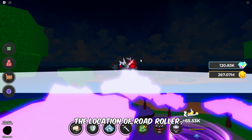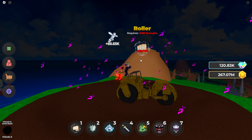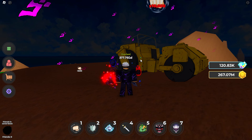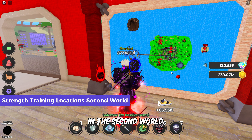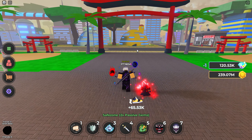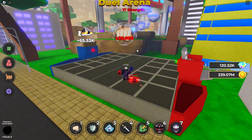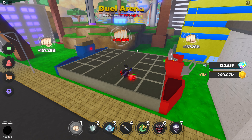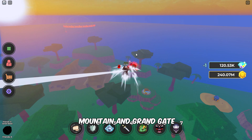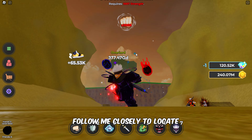Follow me closely to get to the location of Road Roller to train yourself. In the second world, you'll continue your strength training at the Duel Arena, where you need 1 trillion strength. Follow me to the Duel Arena behind the shop. Beyond that, locations like Destruction Mountain and Grand Gate demand 100 trillion and 1 quadrillion strength for training. Follow me closely to locate them respectively.